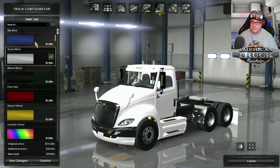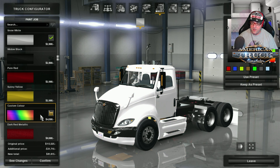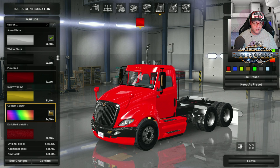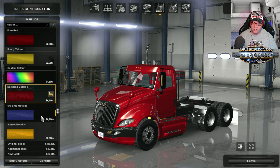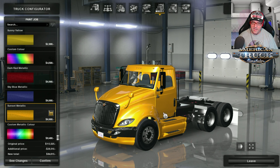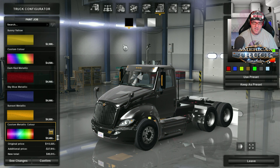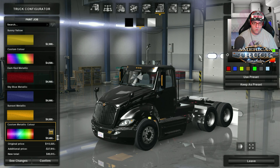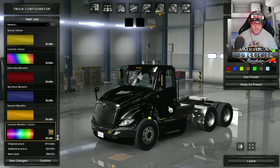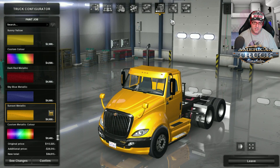Over to the paint jobs — there's a nice selection, which is really good. I love to see a very good selection of paint jobs: sky blue, snow white, widow black, pure red, sunny yellow, custom color, dark red metallic, sky blue metallic, sunset metallic. I'm going to choose the sunset metallic — that looks awesome on this truck. Just to make sure the metallic colors are working properly, you can see positions one, two, and three are all working quite well.